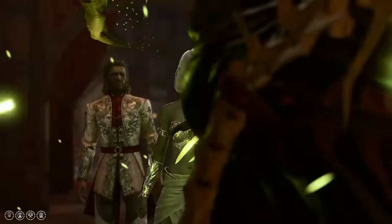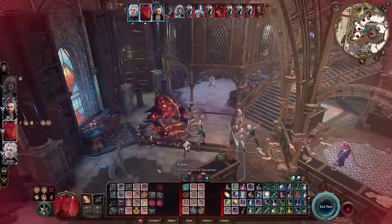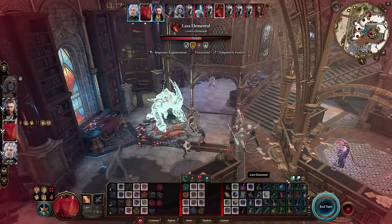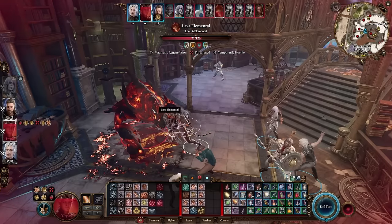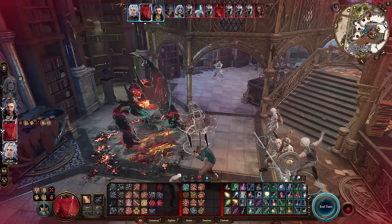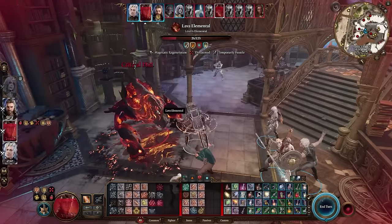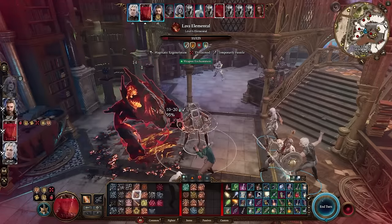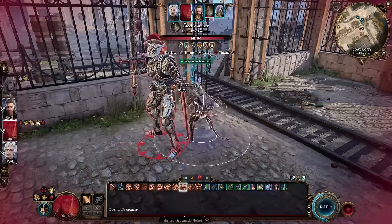Another way to increase the attacks is to use the legendary weapon Duelist's Prerogative, a highly enchanted special variant of the rapier family of weapons. As a finesse weapon, it can benefit from the wielder's Dexterity and not just their Strength. Among a bunch of other features, this weapon comes with Dueller's Enthusiasm — while you are not dual wielding, you can make an additional melee attack with this weapon.